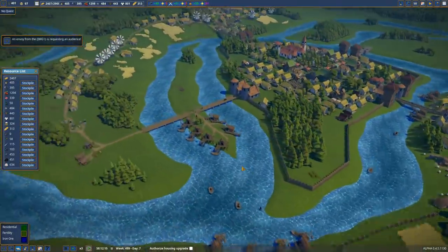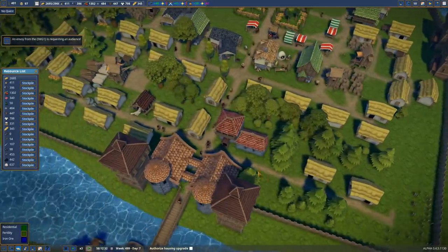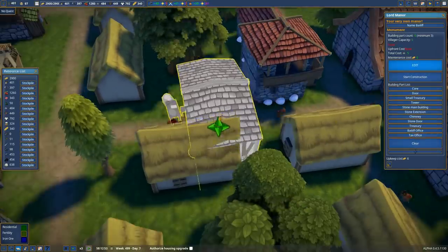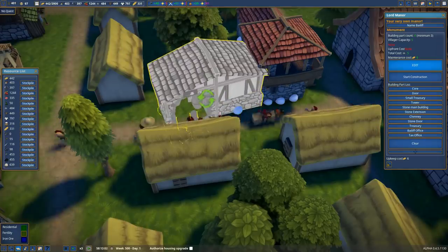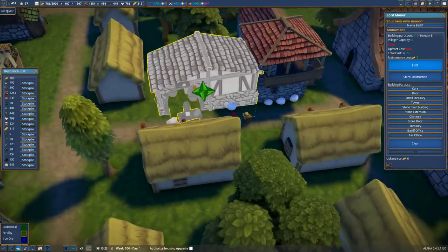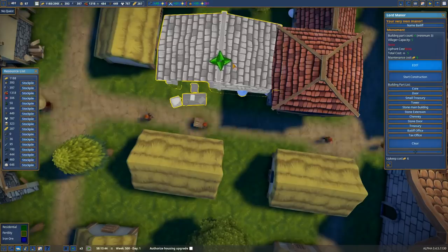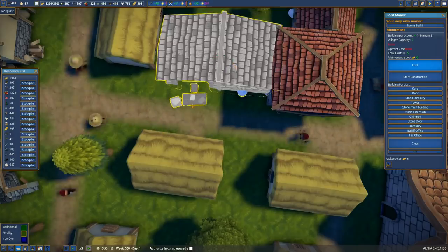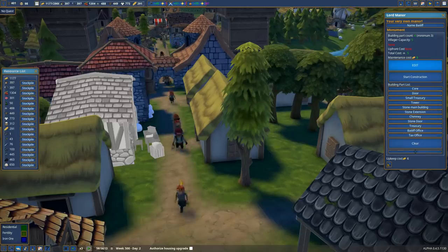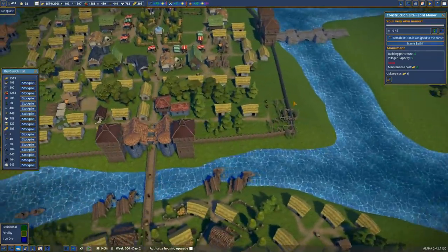What the hell was I doing? That house has got built — nice. Awesome, I can add the extra bit on, which was the tax office I wanted to put in. I want the tax office to go in there, and it doesn't interfere with that house, so that's kind of cool. Oh, that's brilliant — he's got his desk just there so he can take taxes from the people coming in and out of the city. Beautiful. Start construction — awesome, that's getting built.